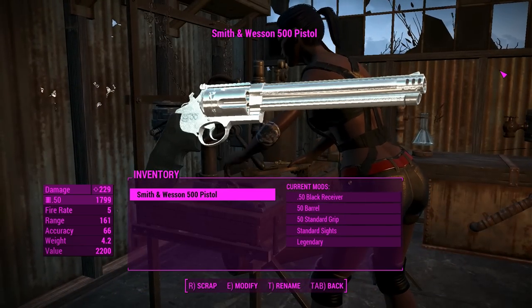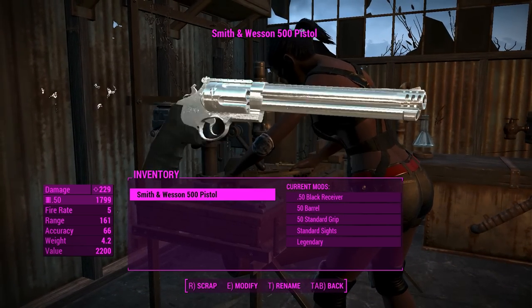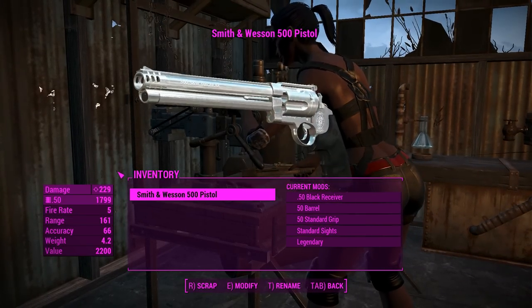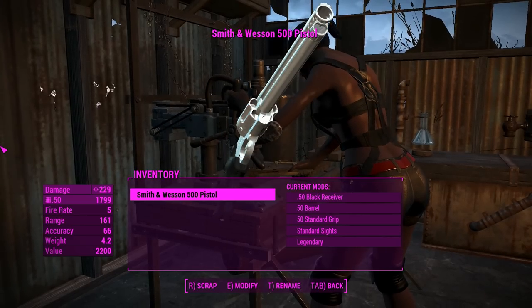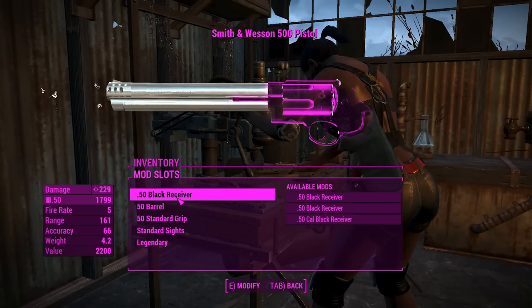Hey, this is Captain Noob and did somebody say big iron? This is the Smith and Wesson 500 pistol - I don't know why it's called a pistol, it's clearly a revolver. Anyways, this is a somewhat customizable standalone revolver weapon for you to use in Fallout 4. It looks pretty good, so that's a tick on the looks box.